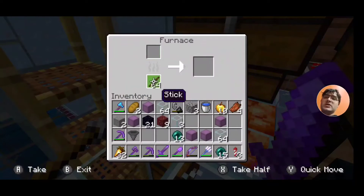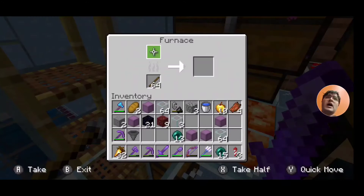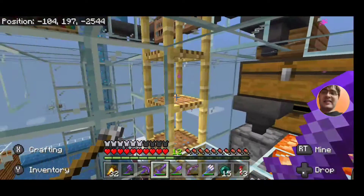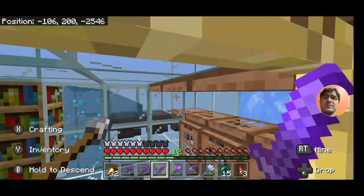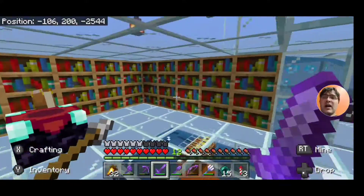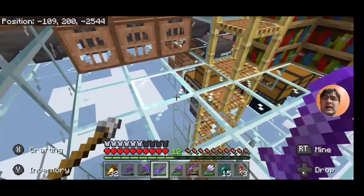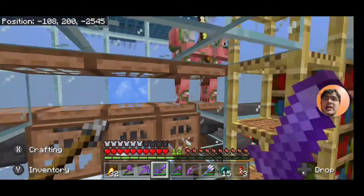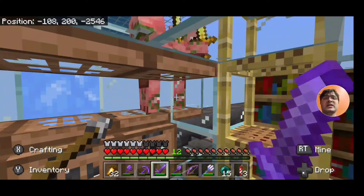We use two sticks for every item smelted — that's like half a plank — and it means you don't waste any additional fuel. You can keep a nice fuel reservoir back there and just swing away. The reason I built all this is because I greatly need iron for all my redstone builds, and gold is something we don't have in great abundance renewably.